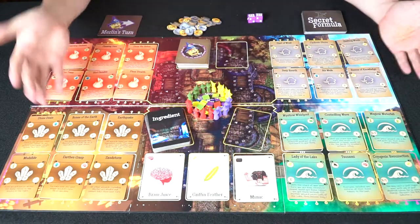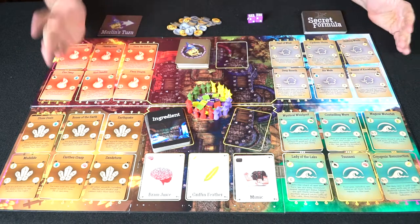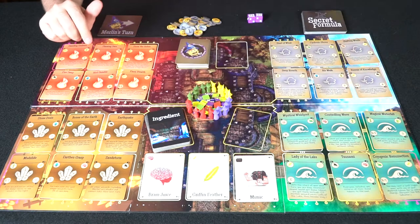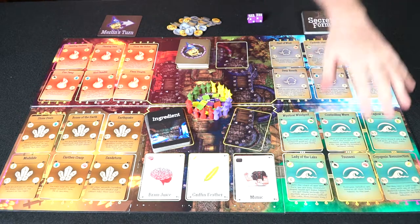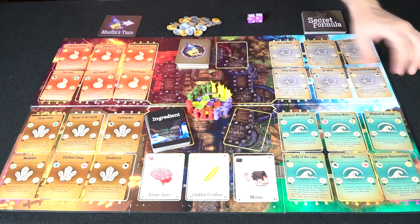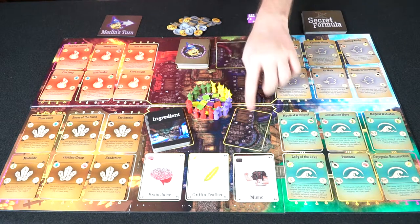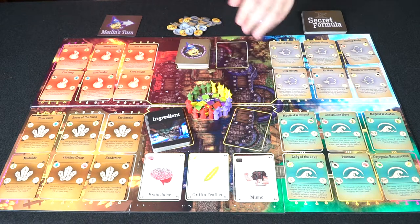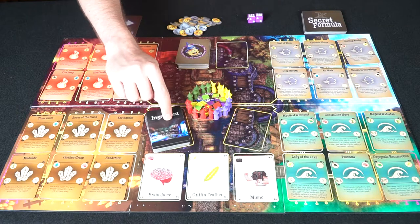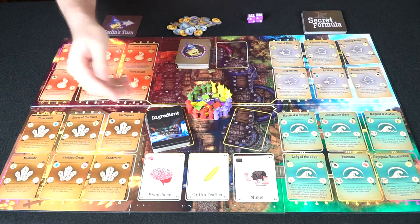Here we have a mostly set-up game of Kill Merlin and everything that will be included. This is a prototype, so changes will be made. On the board you see the four different elements — wind, water, earth, and so on — with six cards each, all having unique spells. There are four players, each with their own unique wizards or tokens, as well as ingredients to make the spells.